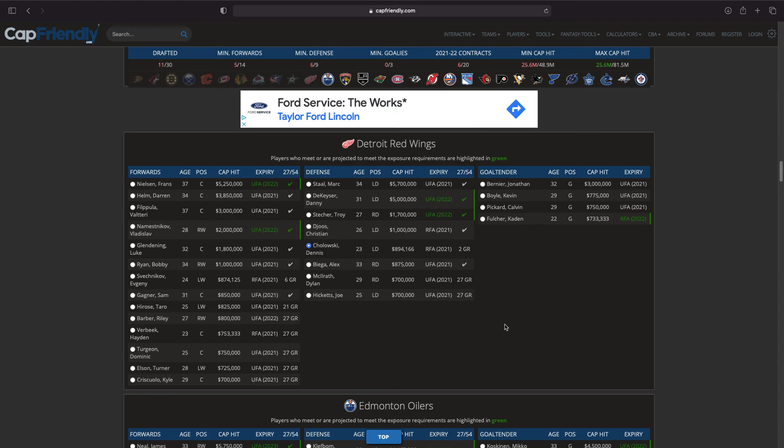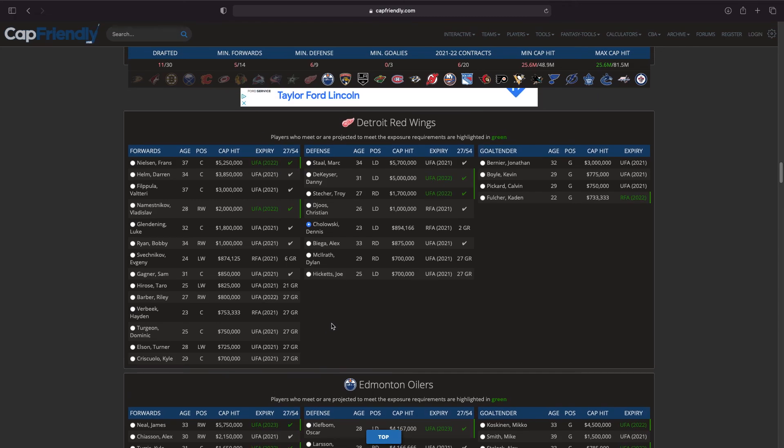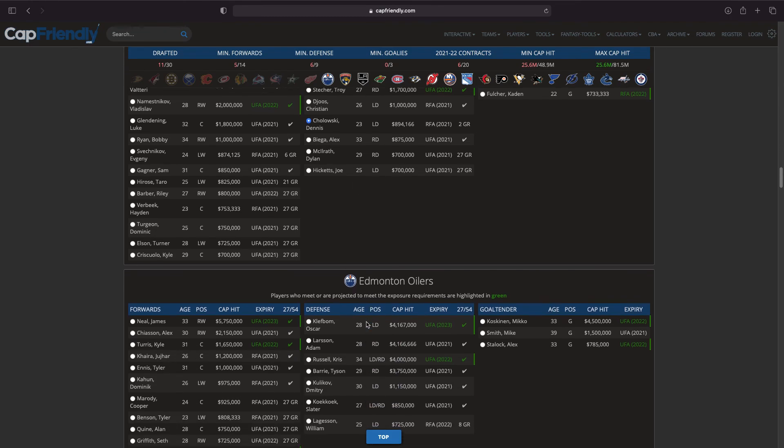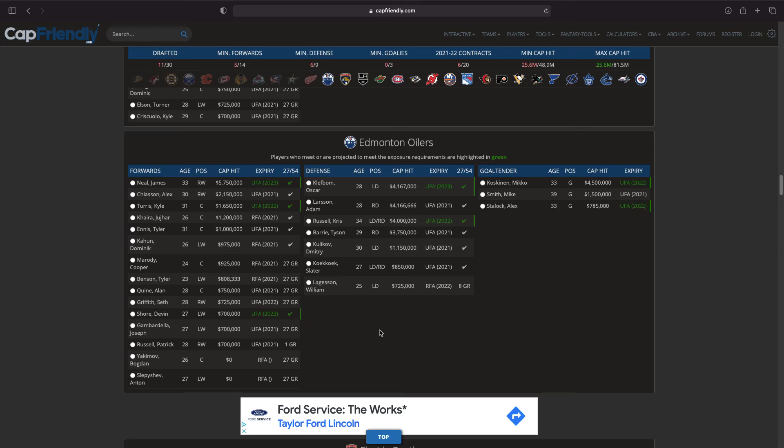Moving on to the Detroit Red Wings — it's got to be Dennis Cholowski, by far the best pick here. Danny DeKeyser is a pretty solid defenseman but making a lot of money, which I don't want. Vladislav Namestnikov isn't a bad option. Cholowski — if he can get the minutes in Seattle, maybe he can actually find his way in the lineup. He's been struggling up and down between the NHL and AHL, so maybe we can get him good time here in Seattle.